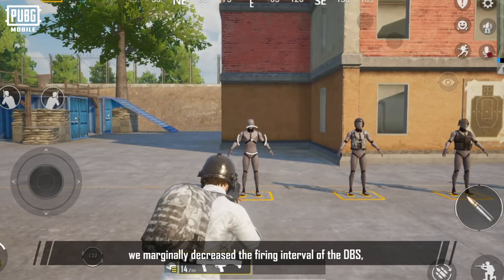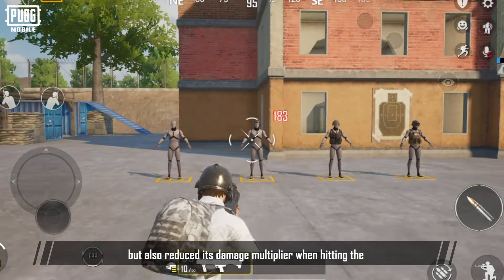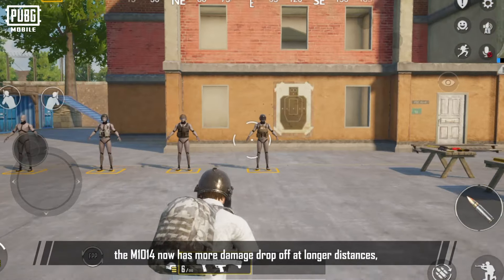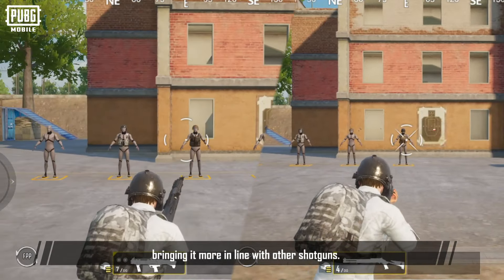Regarding shotguns, we marginally decreased the firing interval of the DBS, but also reduced its damage multiplier when hitting the head and body. The M1014 now has more damage drop-off at longer distances, bringing it more in line with other shotguns.